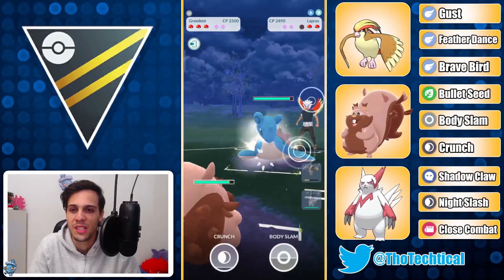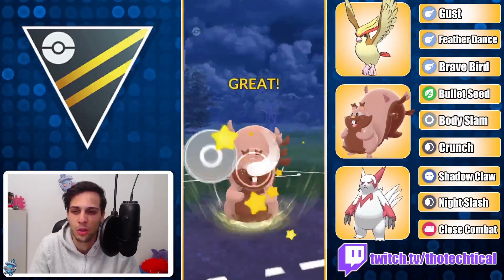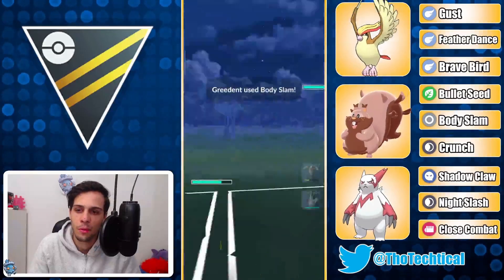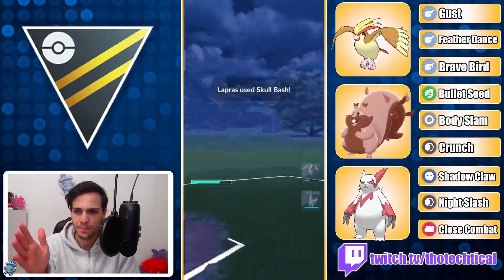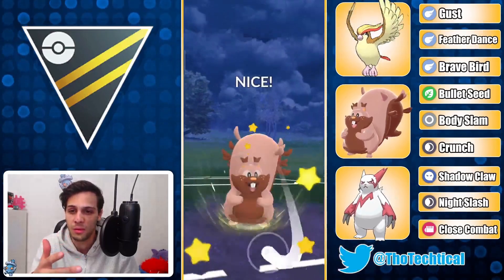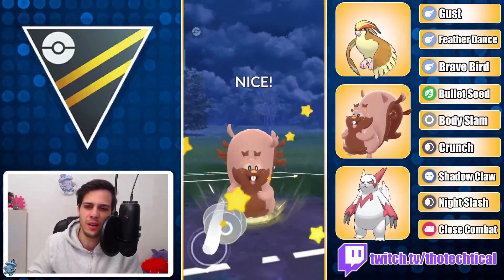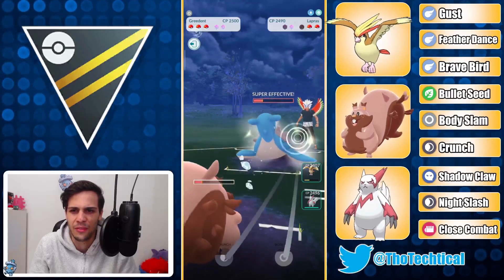I instant switch into Greedent — definitely don't want to stay in the matchup with my debuffed Pidgeot. I'm gonna throw these Body Slams before they can get to the Skull Bash, and after the Skull Bash they're gonna do less damage of course. That looked like they didn't get one through, but I'm 100% sure it did get one through — as you can see by the health. Whenever you see that animation where they do a fast move and a charge move at the same time, that usually means they got a fast move through during your charge move — it was just invisible. It's kind of really weird and stupid like that, but they're not getting any free energy, so that's at least good.